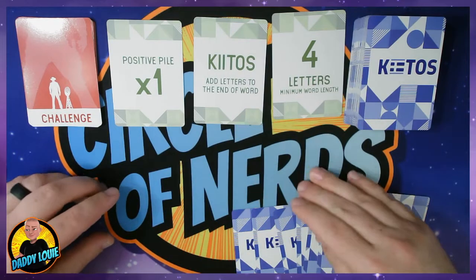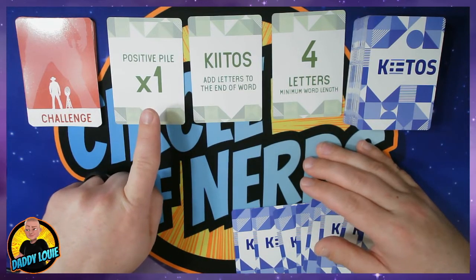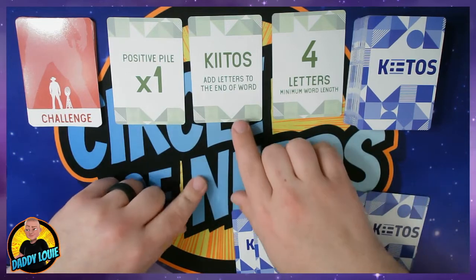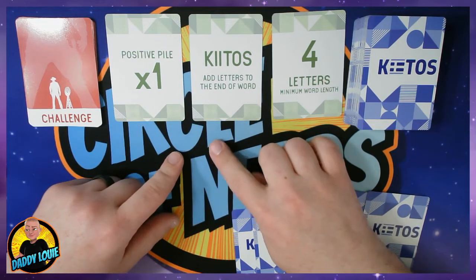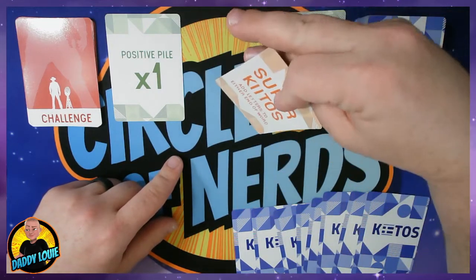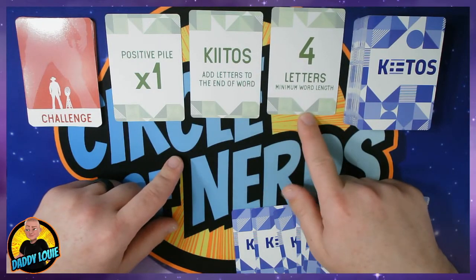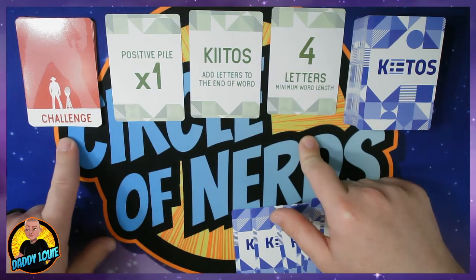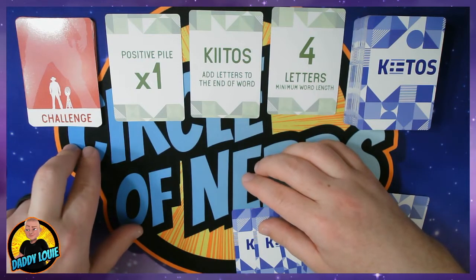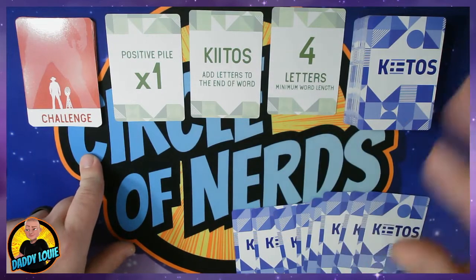Here we have set up for the basic game. Each card in my positive pile — which is successfully completed words — is worth one point each. Regular Key Toss means I'm adding letters at the end of the words. Super Key Toss, which is the other rule, means you can put them at the beginning as well. Each word has to have a minimum of four letters. The challenge cards are here in the event that someone calls out a word and someone else in the group feels that it's not an actual word — they can challenge that word. And then your draw deck.